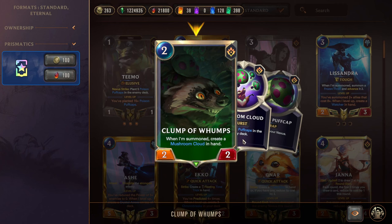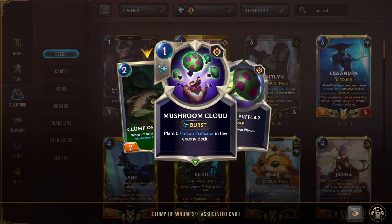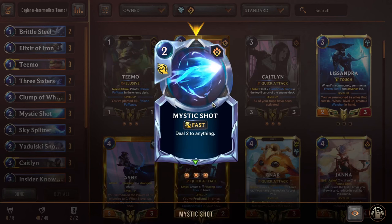Next we have Clump of Wumps, a two-mana 2/2. When summoned, it creates a Mushroom Cloud in hand. Mushroom Cloud is a one-mana burst-speed spell that plants five puffcaps. This makes it easier to level Teemo, makes the opponent take more damage when they draw the puffcaps. Next we have triple Mystic Shot since we are playing in PNZ. This can be used as removal to deal with the opponent's strategies, or we can reserve it for face damage and try to close out games through direct damage lethals with puffcaps and Mystic Shots.